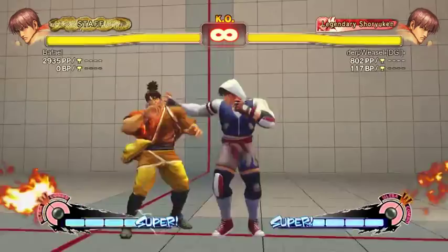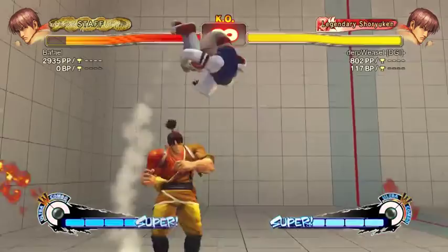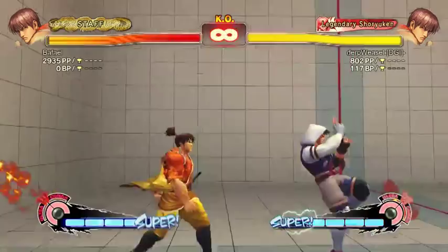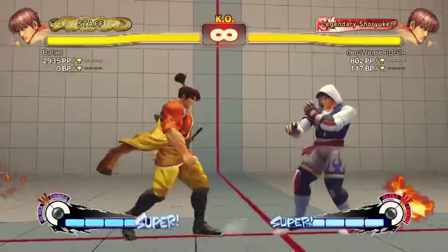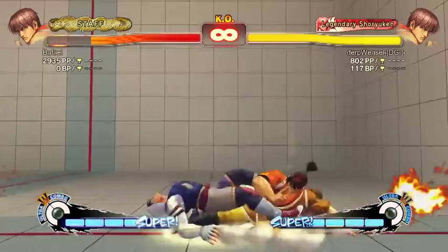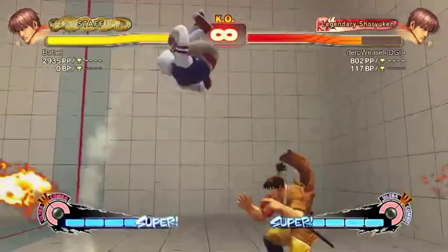Back throw — the side grab looks like his other throw that you can juggle out of, but it doesn't actually create a juggle state. You can do setups after back throw too, maybe with a low strong. Now with delayed wake-up, you'd probably do two dashes and then react to whether they delayed or not and then jump. Guy can also jump off walls, which is useful for screen positioning and baiting anti-airs.